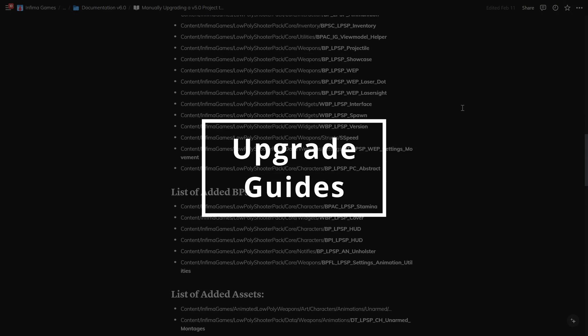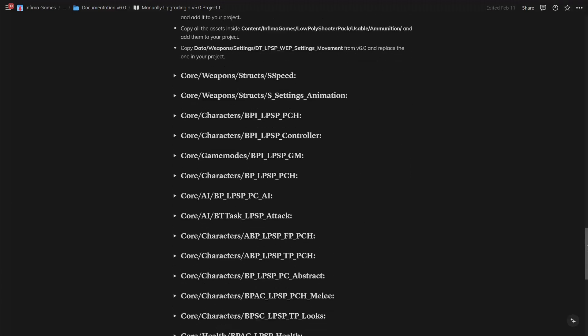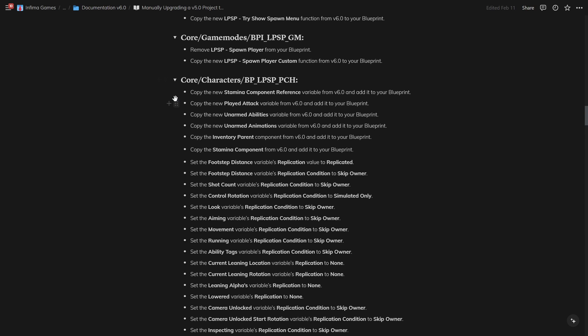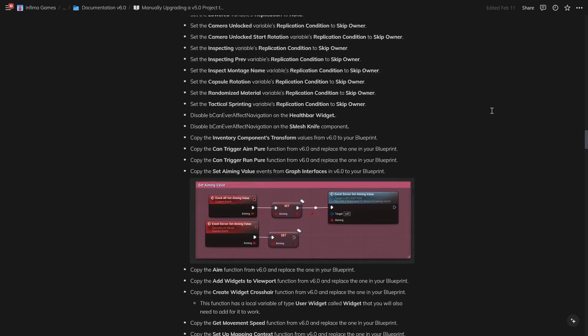Starting with this update, we'll be creating upgrade guides that will help you to easily upgrade your project from the version you're on to the latest LPSP version. You can find the upgrade guide for v5.0 projects on our discord server, along with the changelog for this entire update, so just go check those out.